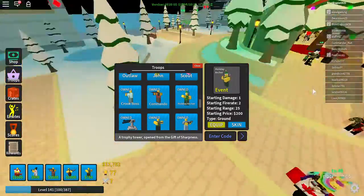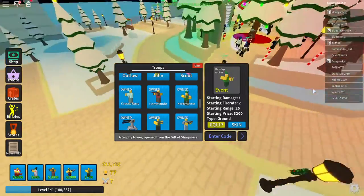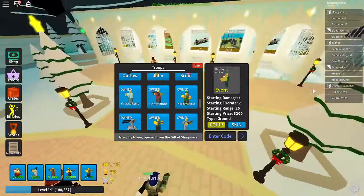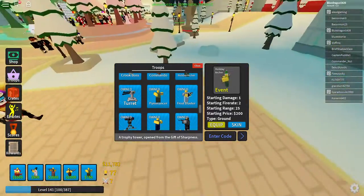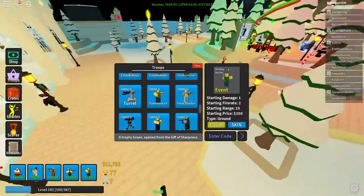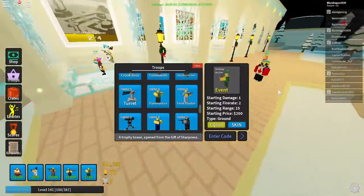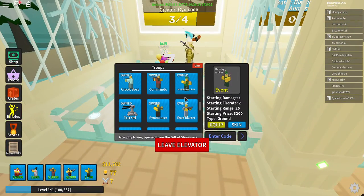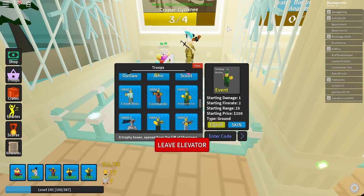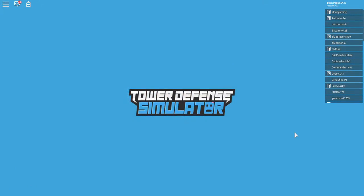The Holiday Archer's starting damage is only one and his starting fire rate is two seconds per shot. His starting range, though, is 25 — that is more than double the Frost Blaster's. He also only costs 200, which is almost half the price of the Frost Blaster. He is super good, especially on levels four and five where he shoots rapid fire.